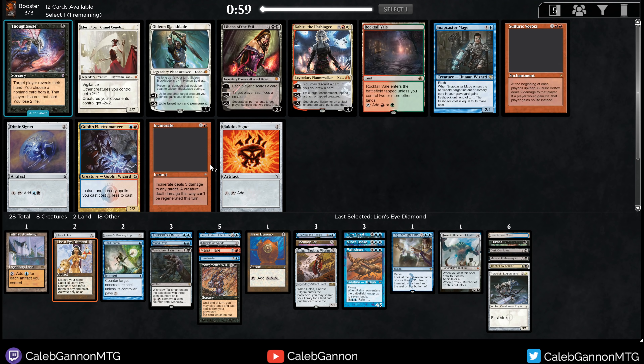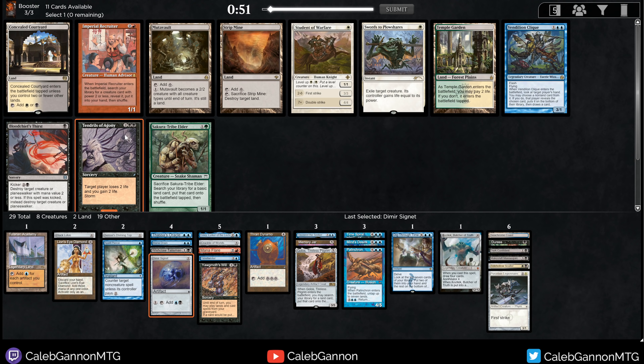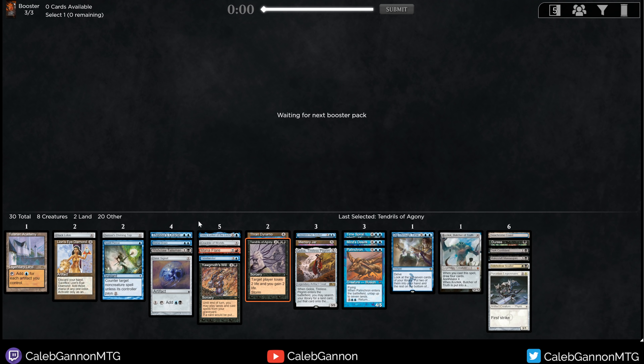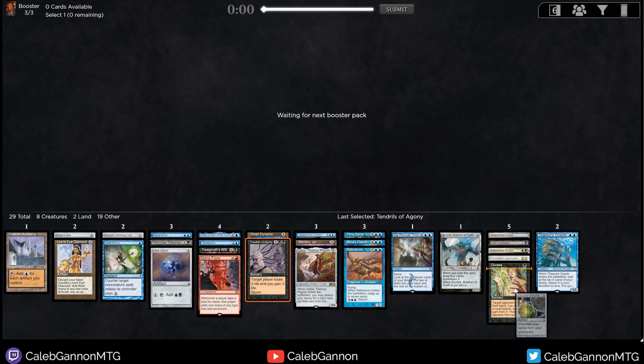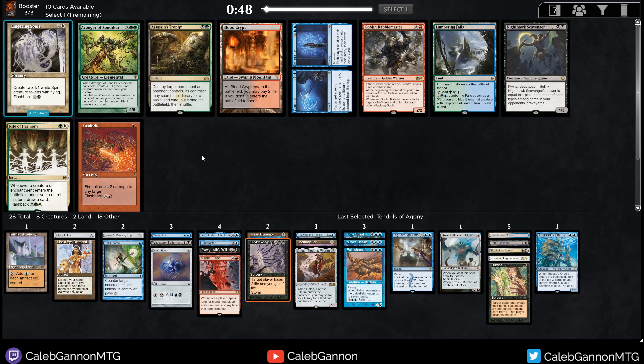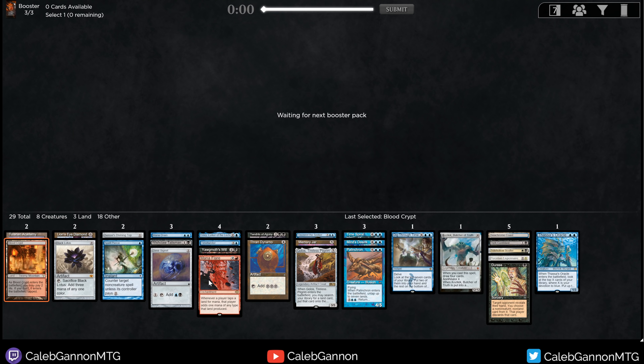That makes our storm potential so much better. If we can get Spellseeker or something, like Brain Freeze would be really helpful. Dimir Signet — I think I just have to take that. Snapcaster Mage — we don't actually have too much to snap back. Liliana's good. Signet fixes my mana and is an artifact. There's Tendrils — Tendrils gives us a win con. I don't think I need Thassa's Oracle anymore. I don't think I need Mana Flare, but I guess we'll see. Probably not playing Crucible of Worlds. Probably not playing Makeshift Mannequin. Thassa's Oracle is the most likely to make it in the deck. I guess Duress as well. I still don't know why Rite of Harmony is in the cube. Blood Crypt does help with Mana Flare, so I'll take that.